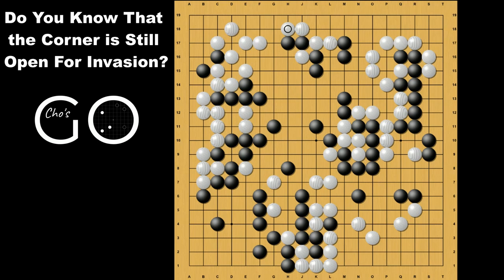Hey everyone, welcome back to Chosco. Today I'm going to tell you about a very interesting fact on the 3-3 invasion in a specific shape that played in the real game many times.